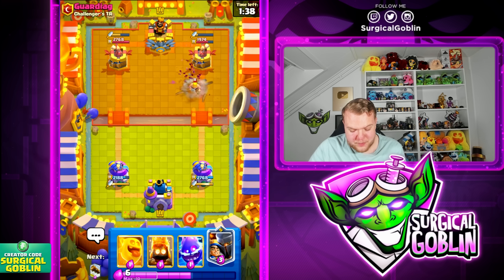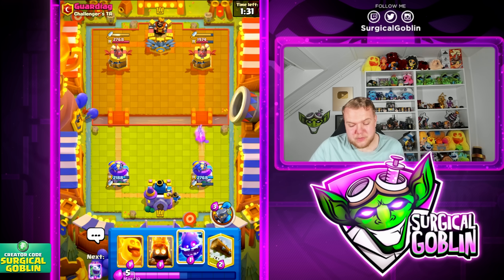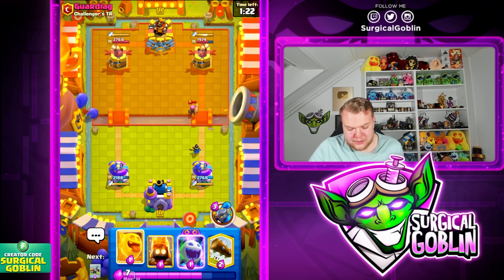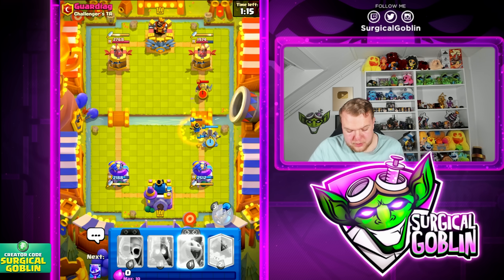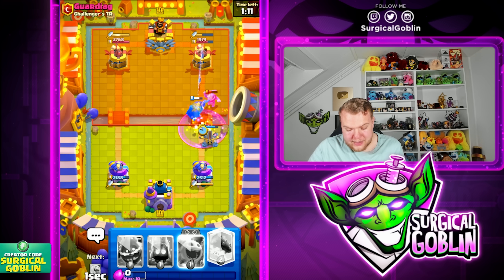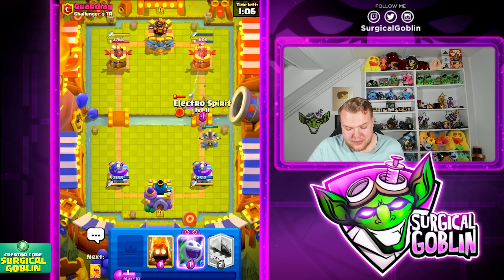The royal giant doesn't go down, but look at the evil skeleton — he has nothing! He did have barbell but not on cycle yet, so he had to sacrifice his bandit as well. He has royal giant, knight, mortar — I haven't really faced a deck like that before. Let's go e-spirit to distract the firecracker and cycle back to X-bow. Let's go ability to damage the knight — the X-bow is still quite healthy and it's gonna lock onto the tower. That should be a lot of damage.